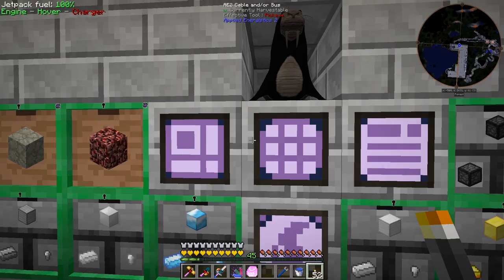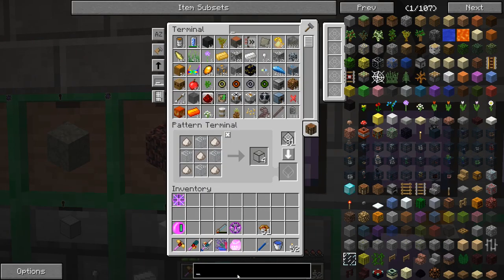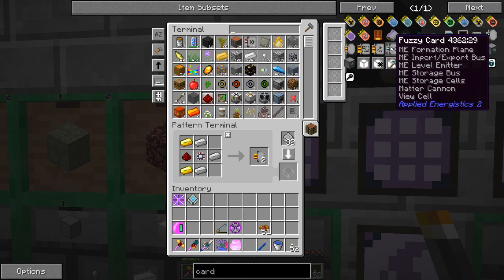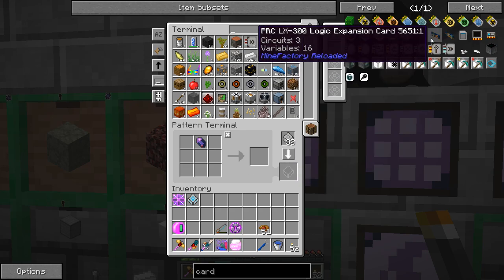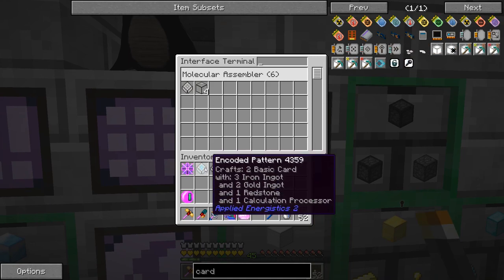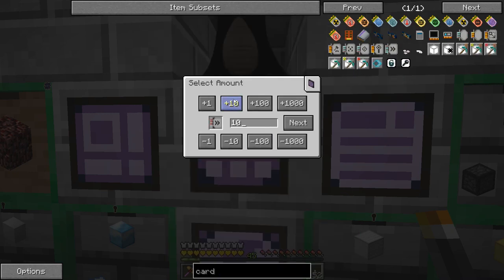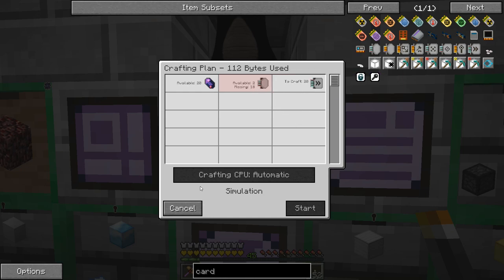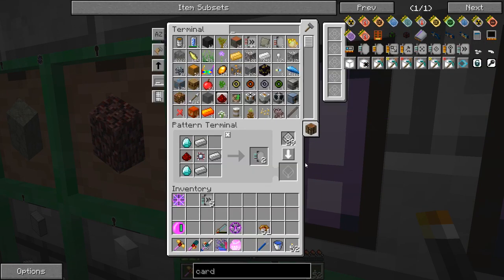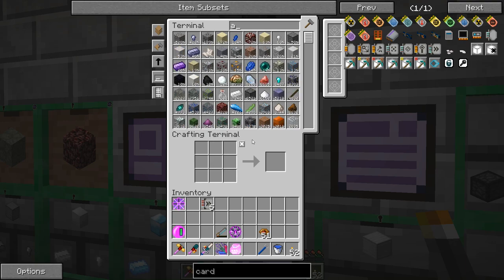We should make those upgrade cards next. Over in our pattern terminal let's look up the basic card and the acceleration card. We need one of the blank cards first, so let's craft them and stick one in the system, then make an acceleration card pattern. There we go — acceleration cards are now set up to auto craft.